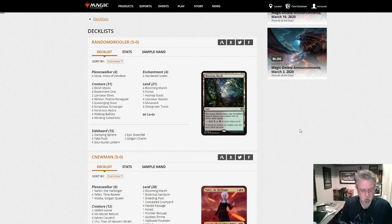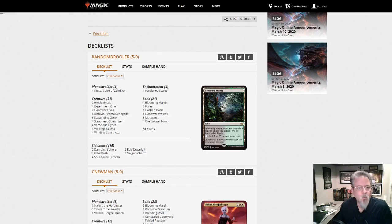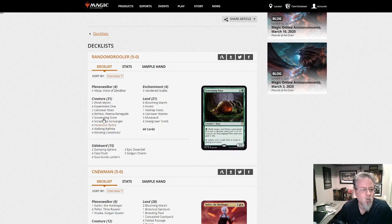We have 33 decks in today's dump. Our first one is Hardened Scales — green-black scales — this was a big one early in the format, good to see it making a comeback. Pretty straightforward: lots of counter synergies, Walking Ballista, Winding Constrictor, Hardened Scales to get more counters. Ballista is a good finisher along with Hydra. Ooze for graveyard hate. Soul-Guide Lantern in the side for a little more graveyard hate, push and charm for removal. Solid deck.